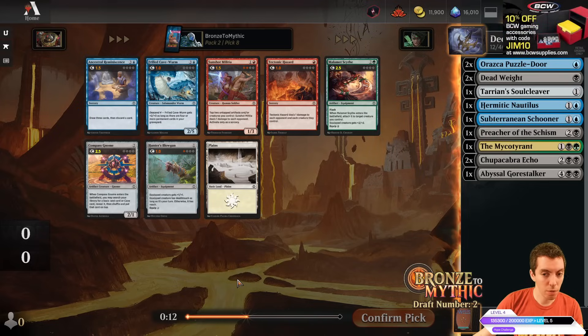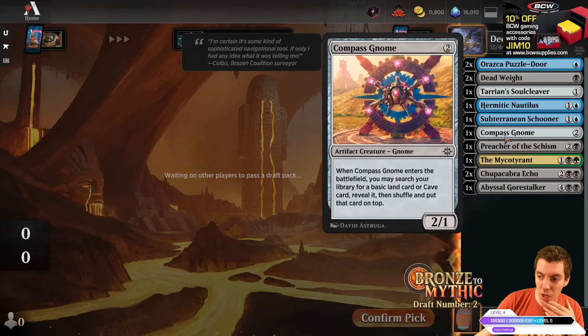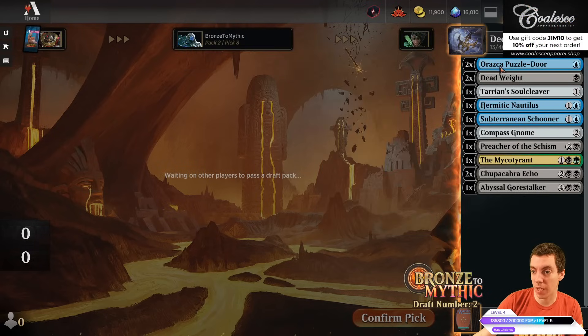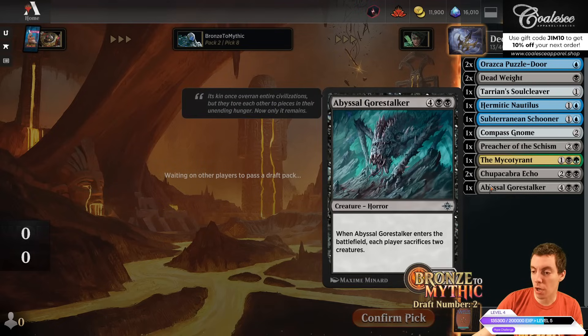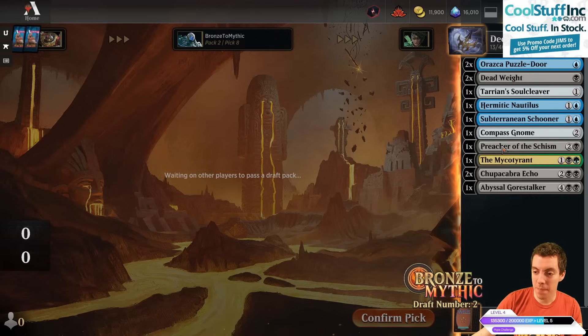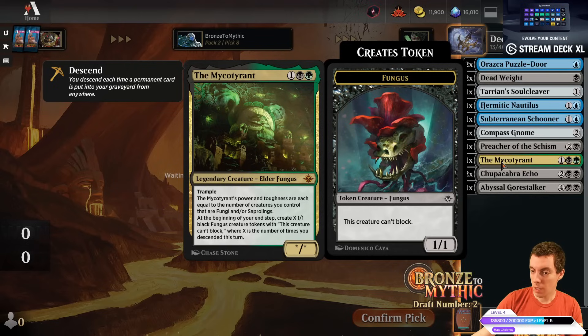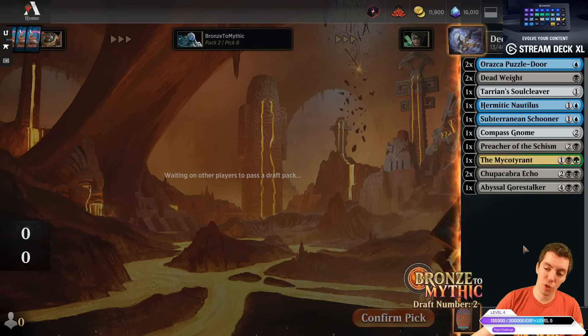A little bit of fixing here. Really low curve too. We've got Double Puzzle Door, Double Deadweight. Our Gore Stalker's a lot worse now since we're not playing token-y stuff. Still got Preacher, which is great. Myco Tyrant again — it's a pretty sweet-looking card if we can descend a lot at a time. Cap'n Storm tables late. Another Puzzle Door, but I kind of want this Promising Vane — it puts a card in the graveyard for Descend but also fixes for our Myco Tyrant.